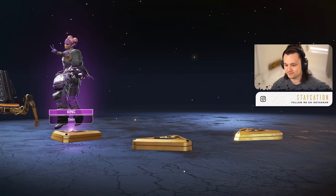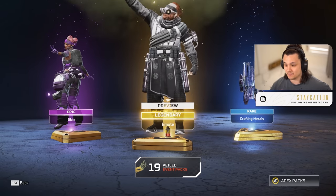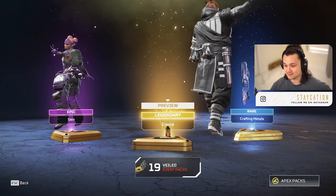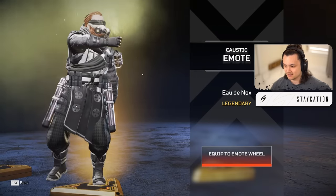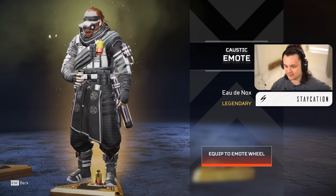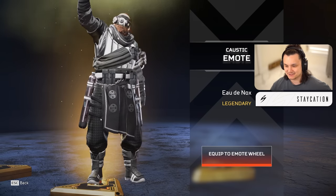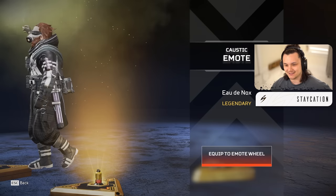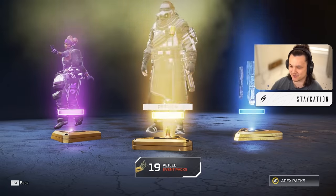Legendary - we got a Caustic emote. Interesting. This is actually nice - 'De Nox' I think, or something french. He pulls off his canister, walks around with it, and lets it rip. Caustic highly gassing bro.